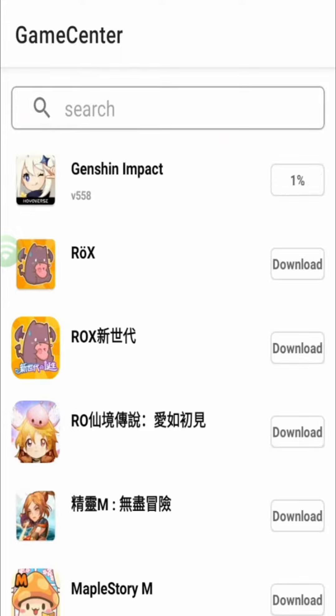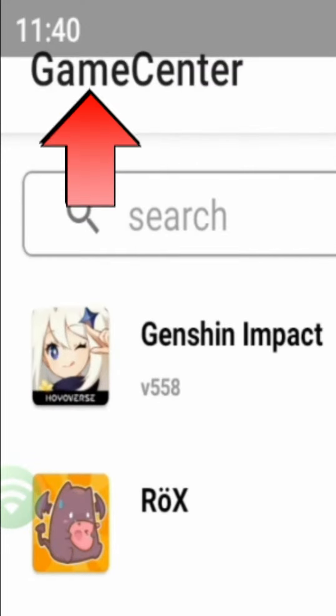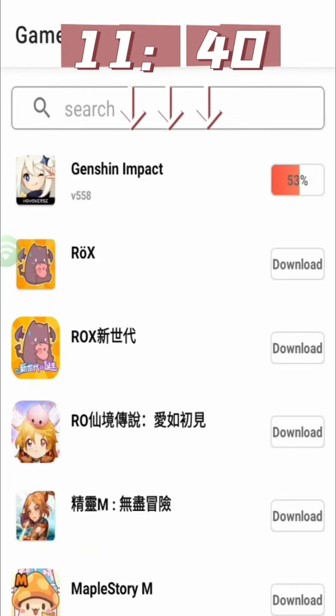Let's take Genshin as an example. After clicking download, the progress will immediately reach 50%. Genshin has a size of 20GB complete package. The current time is 11:40 — let's see how long it will take to download the complete package.